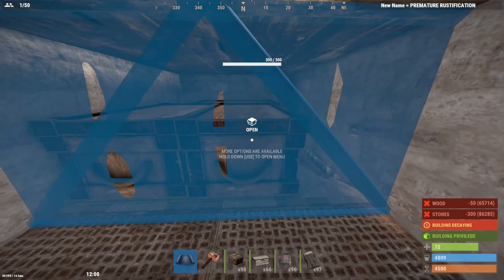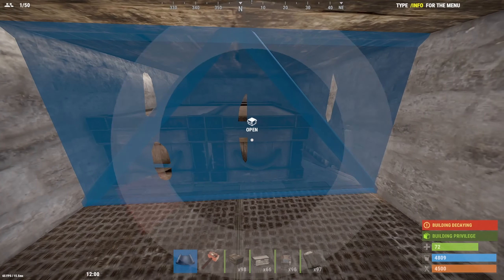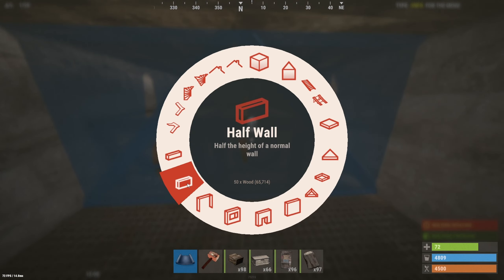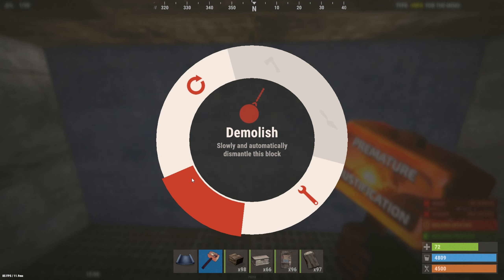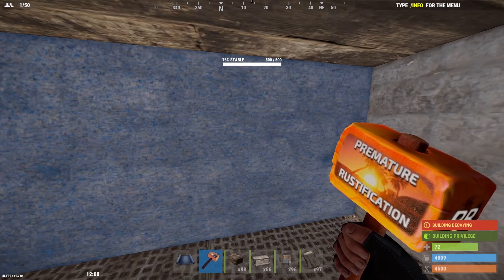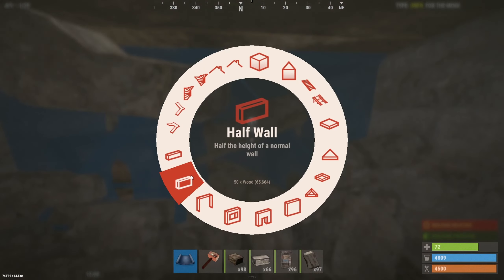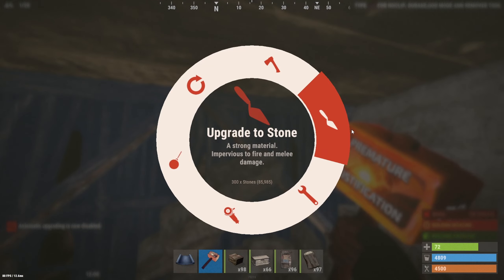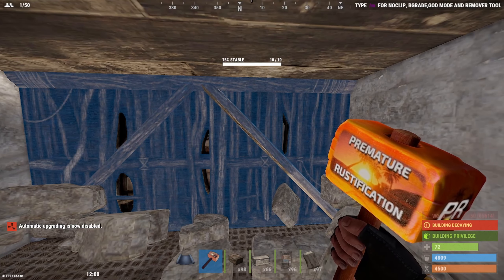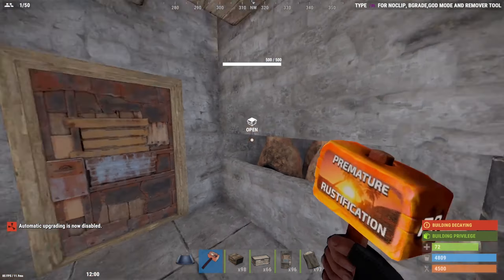Place everything in this box apart from 50 wood and 300 stone. Then you're going to have to kill yourself. When you respawn in your base, come and grab the loot from the transfer box.